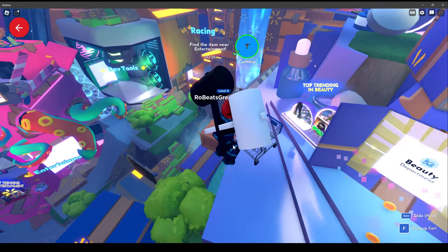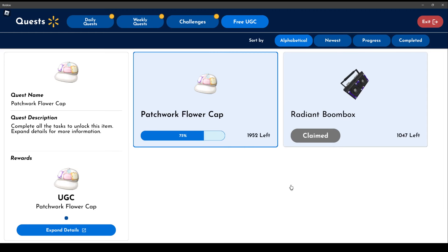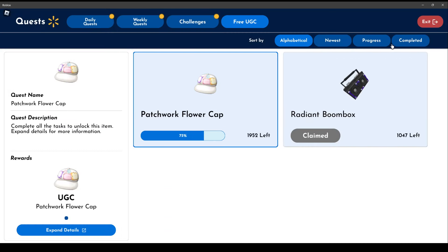We finished the mini-game, so let's take a look. We did one of the three, so two more to go, and then I'll get this one done. It's a 2K stock item — the radio with boombox.